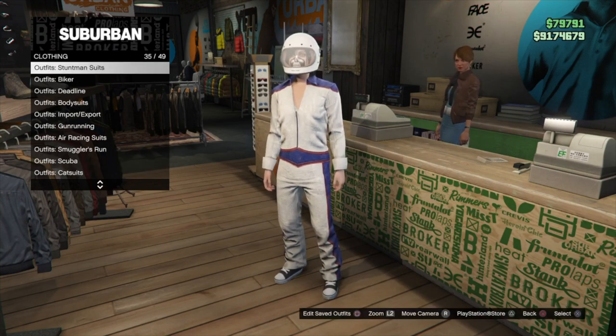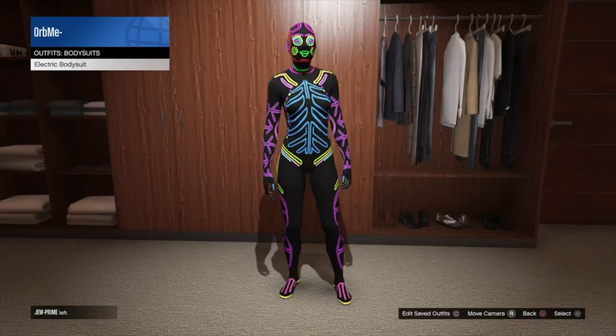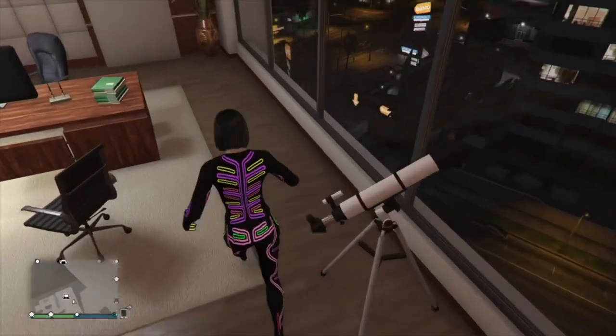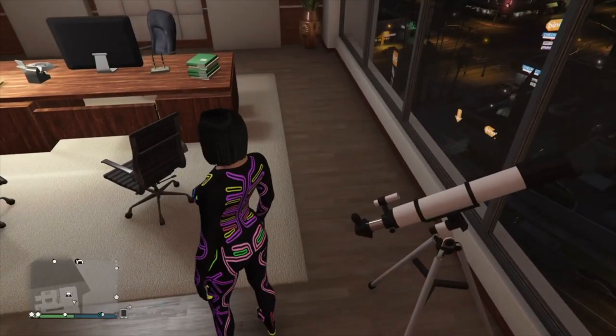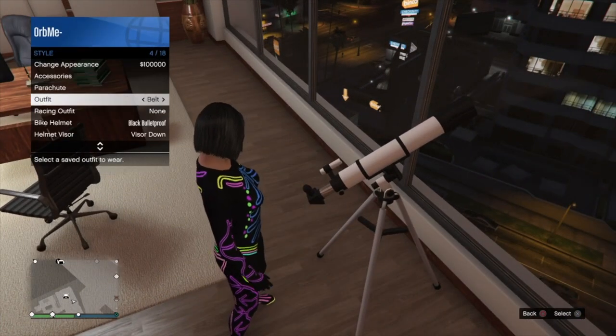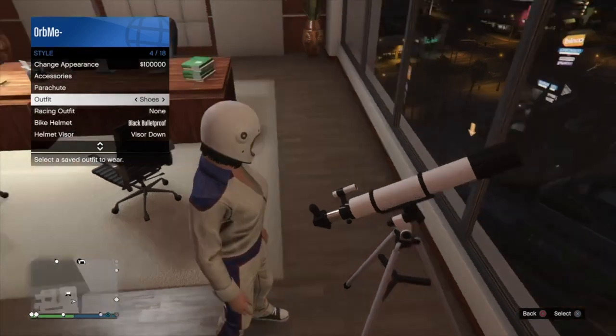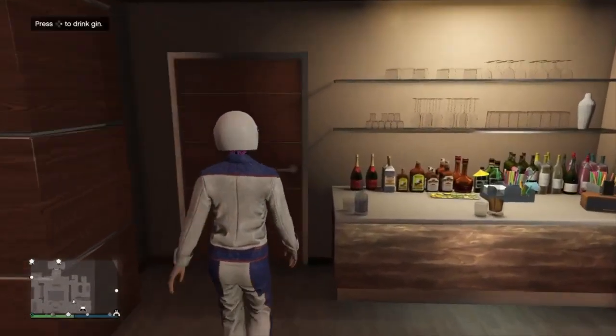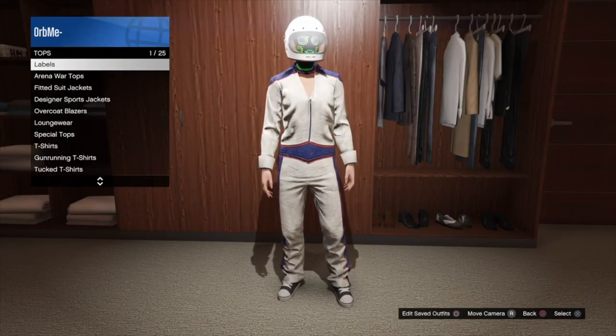Then put on any body suit that you own and do the telescope glitch. Run up to the telescope, press right on the D-pad, open up your interaction menu and select the saved stuntman suit. When you walk away, the body suit will glitch underneath the suit.